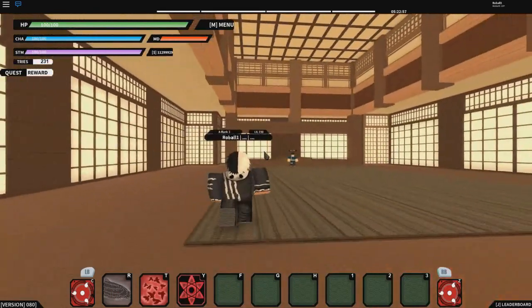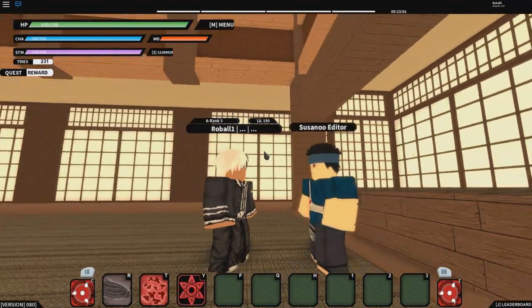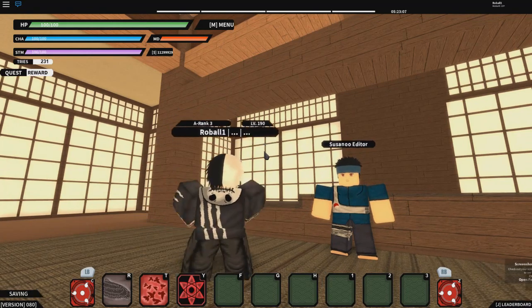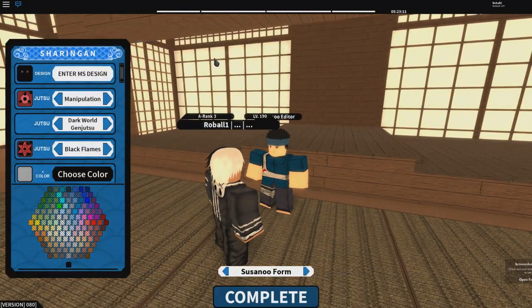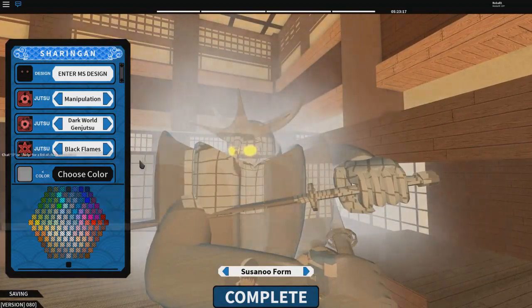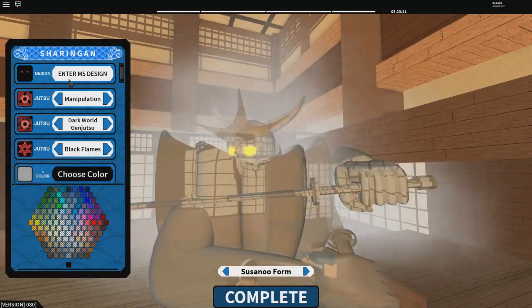When you go into the Uchiha base, you hear music and you enter and speak to the NPC — he is the Susano Editor. He will teach you exactly how to edit your Susano and make it exactly how you want for your custom Sharingan. If I speak to him, you can see the current custom Susano. This is like the starter version — you can enter a design here, which does not work currently, and you can edit your moveset.